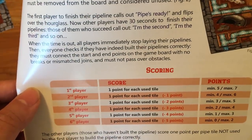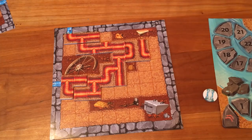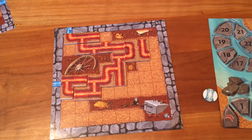The faster you go, the more points you'll get, and you'll get penalized if you take longer. Anyone who doesn't finish the pipeline gets one point per pipe tile not used by the first player. So since the first player didn't use one pipe, the people who don't complete the pipeline would only get one point each. A player who managed to build their pipeline may never get fewer points than the one who didn't.